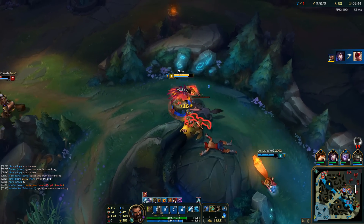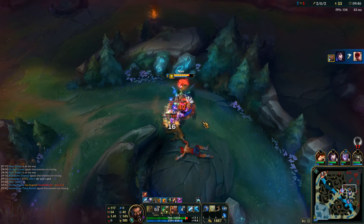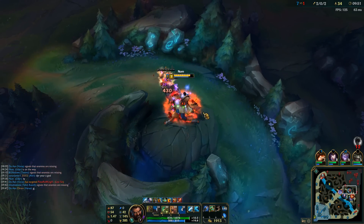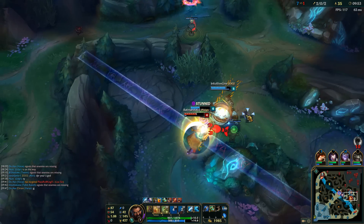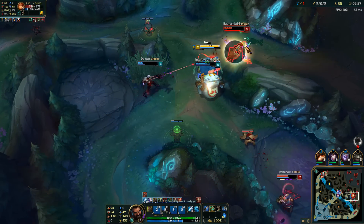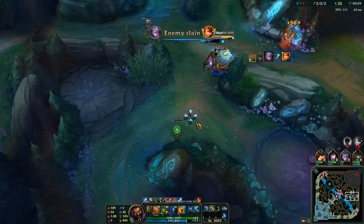Mid lane is pretty fed, bot lane is pretty fed — we're looking pretty good. Let's just take these wolves. The enemy bot lane engages for some reason. I shouldn't have used Bear stance there — I switched off it and couldn't stun Leona immediately, but we ended up getting him and got a splash too. It worked out pretty well.